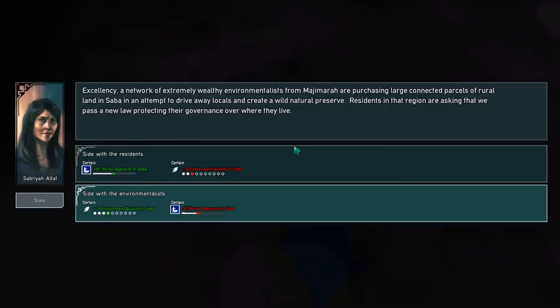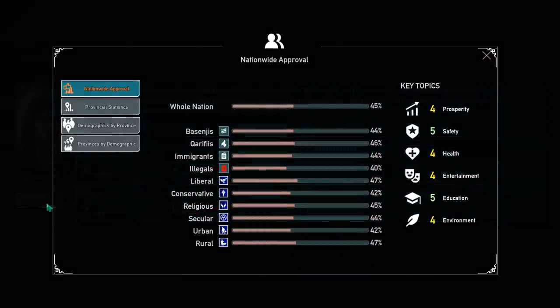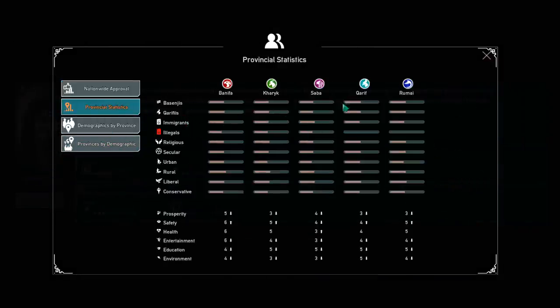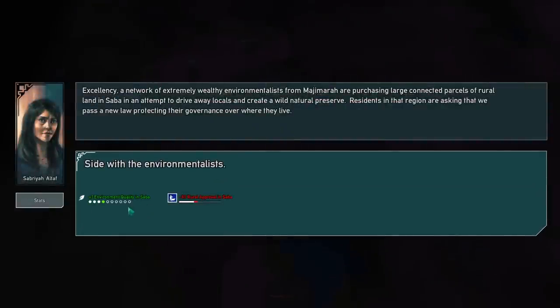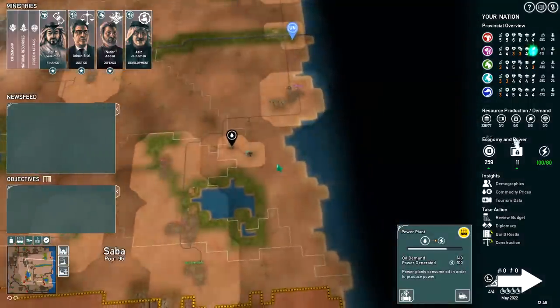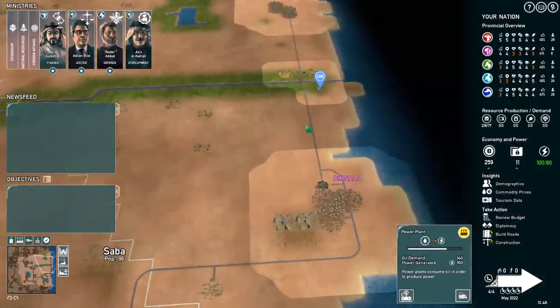A network of extremely wealthy environmentalists from Majumara are purchasing large connected parcels of rural land in Saba in an attempt to drive away locals and create a wild nature preserve. Residents are asking that we pass a new law protecting their governance over where they live. We can side with the environmentalists. Saba is one of the places where we're having conservation issues, so this is kind of an easy out to fix one of our problems. So we go with that. Unfortunately rural people are going to be very upset with me, but the upshot is that I just built a bunch of farms, which should offset it a little bit.